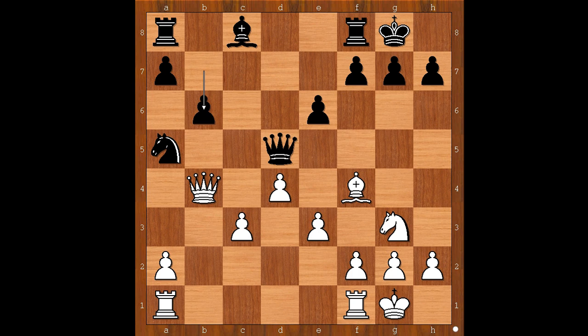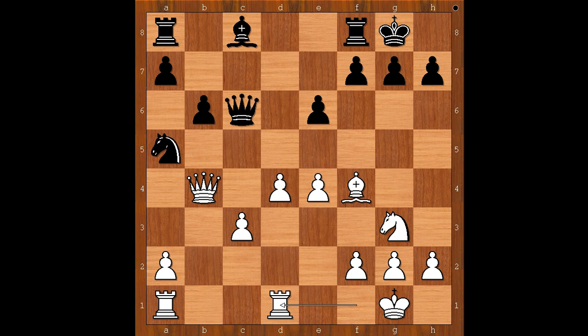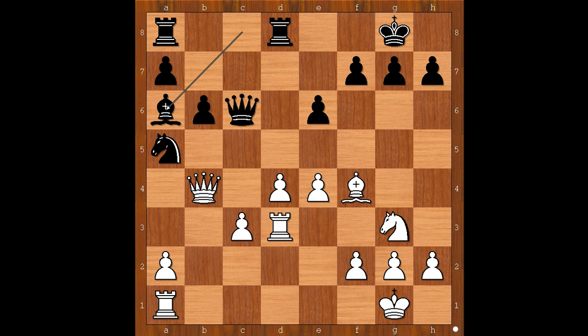Knight to a5. Queen to b4. B6. E4. Queen to c6. Rook from f to d1. Rook to d8. Rook to d3 — a very interesting move. The rook may be going to g3 or h3. Bishop to a6. Rook to f3. Rook to d7.